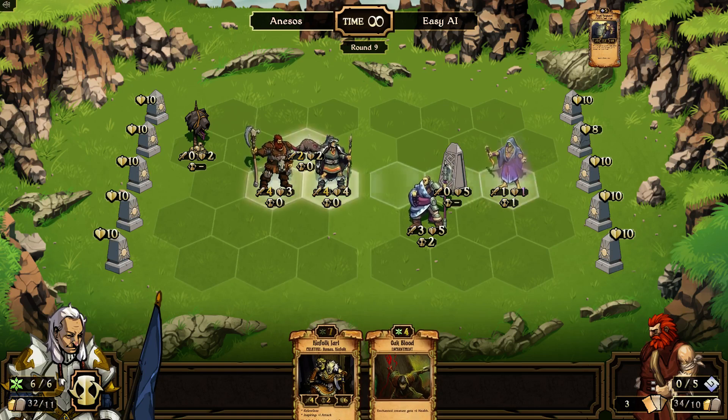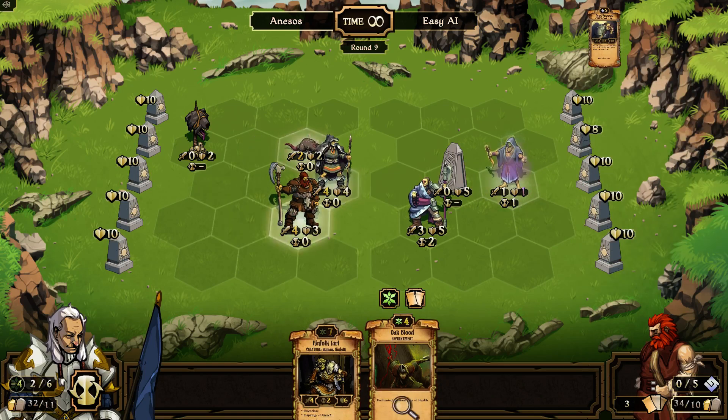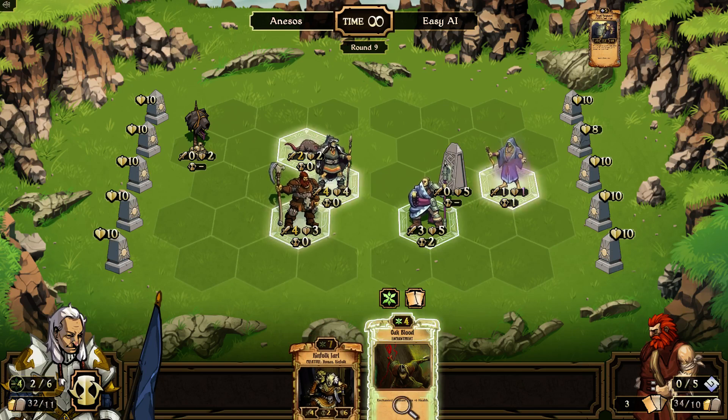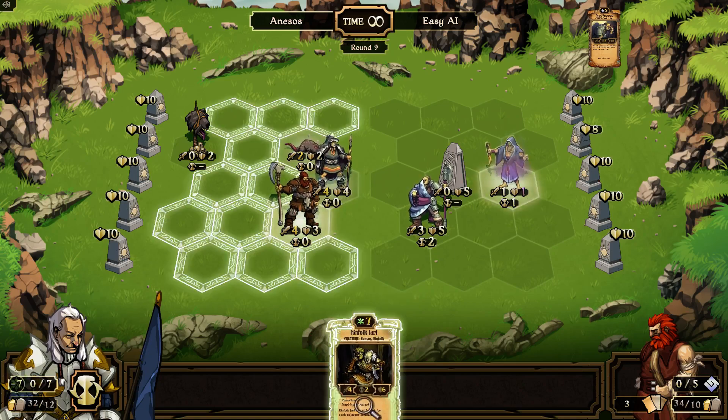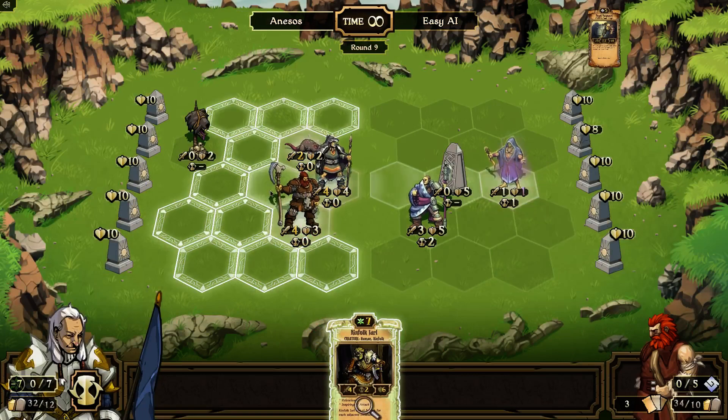We got a 4-4 and he's going to die this turn. The problem is that's got a 5, that's got a 5, so I can't kill that or that. Let's put you here. I'm going to go ahead and sacrifice this even though it's a really good card, and then I can play the Jarl — that's going to give me bonus attack. Let's place that here.